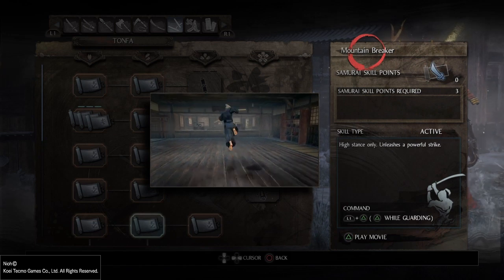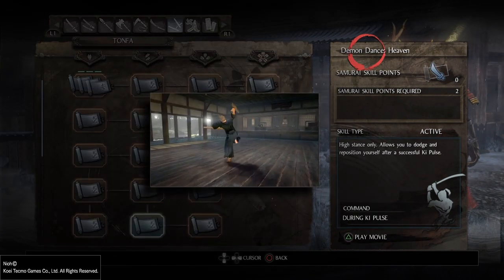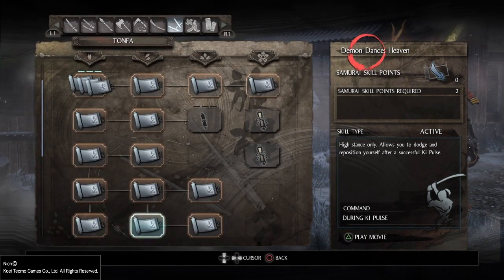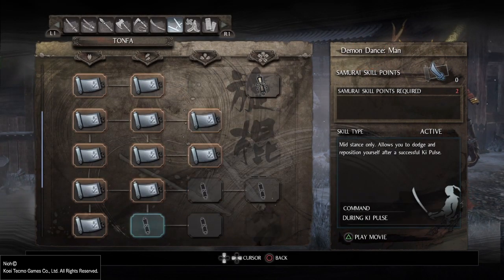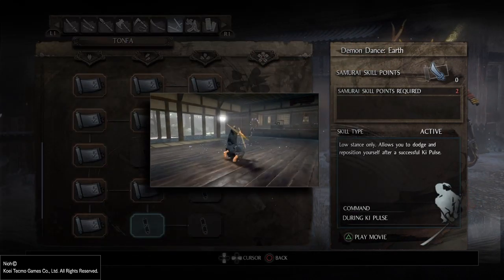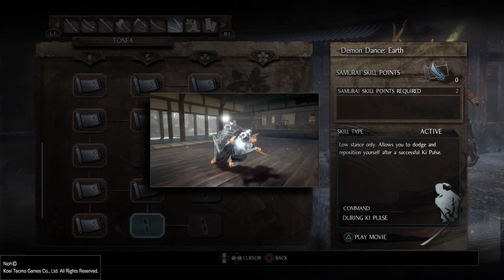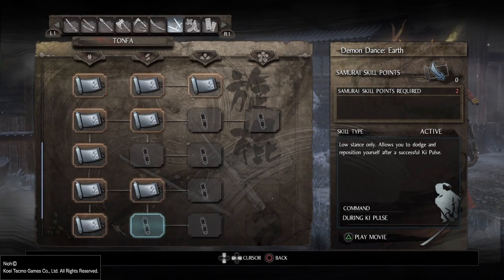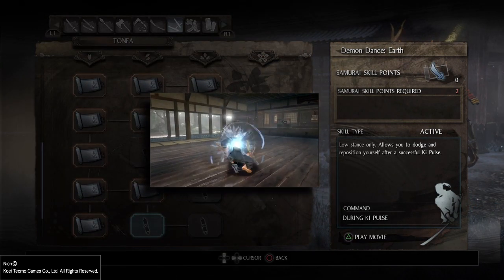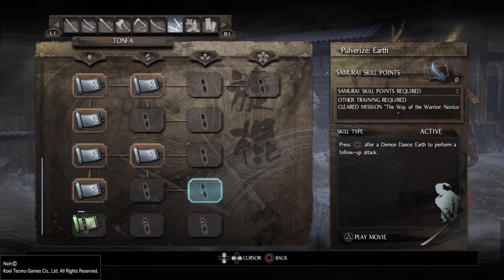Mountain Breaker is the alternative in skill customization. Demon Dance Heaven can be performed in all stances — it's Heaven, Man and Earth. What it does is allow you to dodge and reposition after a successful key pause. So you perform your combo and then you can take an evasive step back and also recover your key by using the pulse.